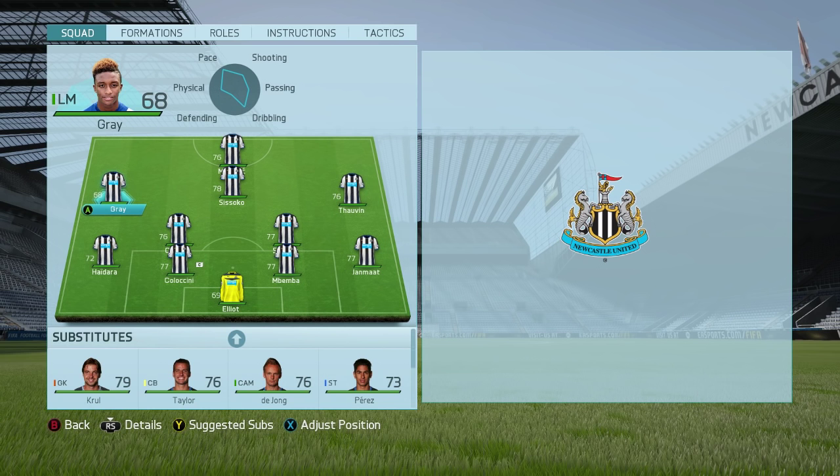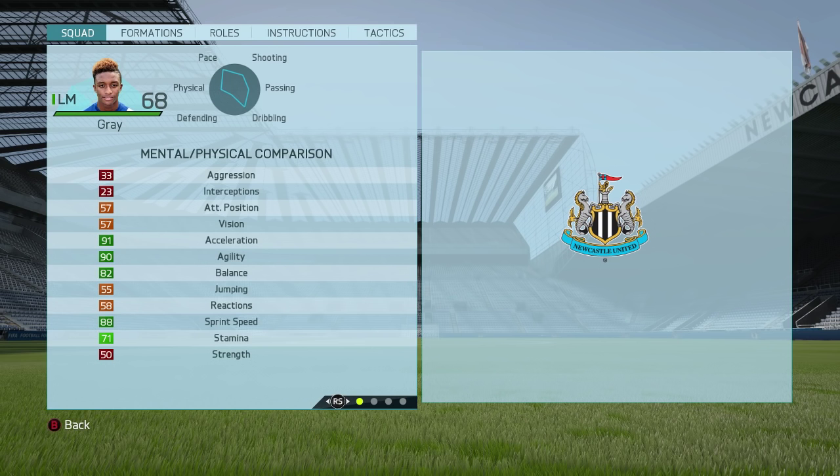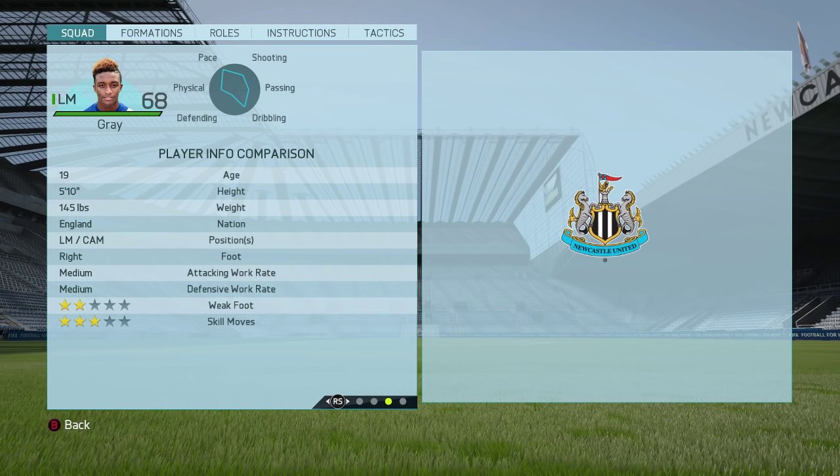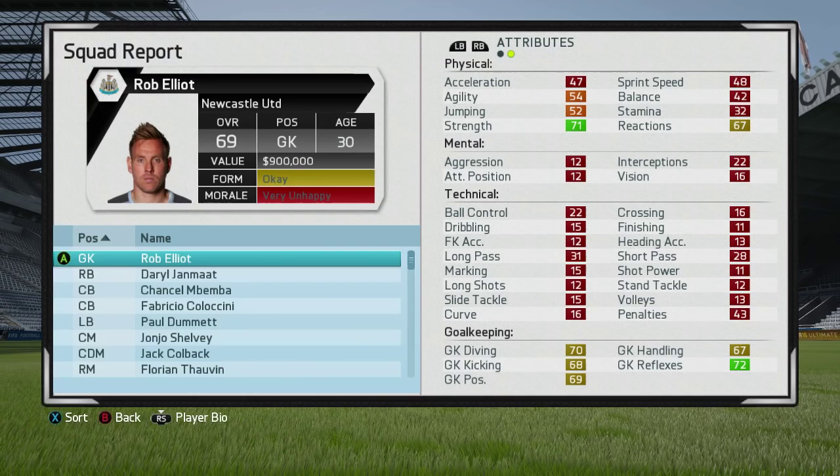Let's take a look at Gray's stats. Left midfielder, 68 overall — he's got the pace, the agility, the balance, and some decent stamina. His ball control and dribbling is fantastic, up in the high 70s, but every other technical attribute is below 68, below his overall, which is disappointing. He's 19 years of age, 5 foot 10, can play left mid and central attacking mid, right footed, medium work rates, two-star weak foot, three-star skill moves, the Acrobat speciality and the Flare trait — with a potential of 82.